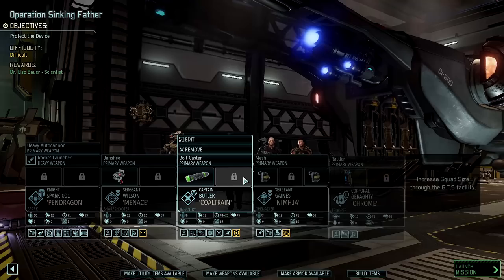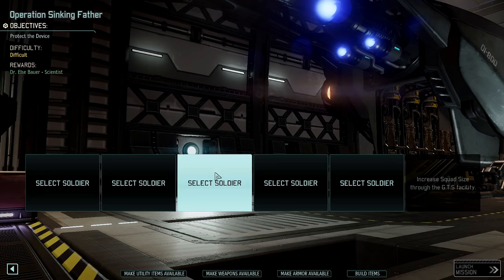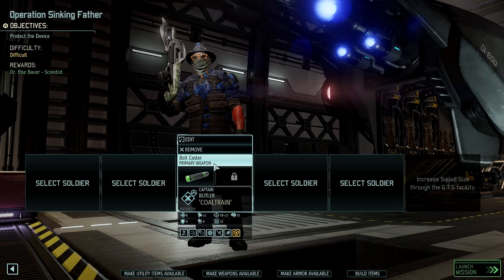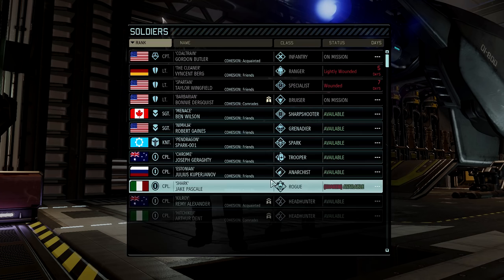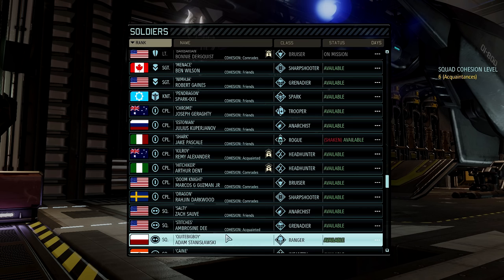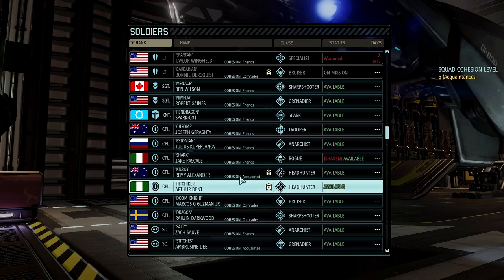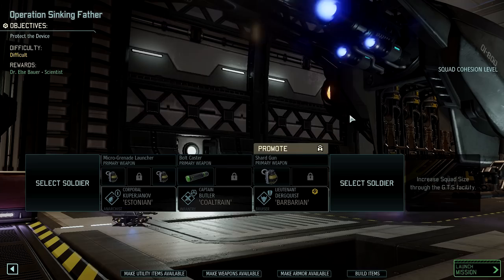Who are we going to bring? Gordon for sure — Gordon is basically going to be on every single mission unless he gets wounded. Bonnie. And who else? We could bring Nick, our newest specialist. Possibly. We could also bring Julius. He should be very close to his next promotion — one kill away basically.